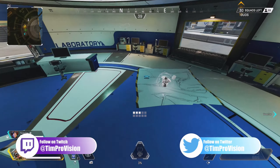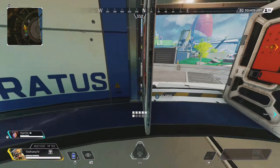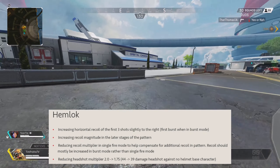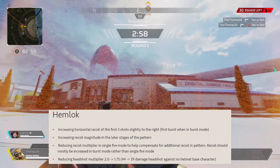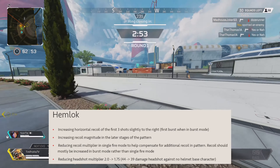If you're not familiar with the Hemlock in Season 7 of Apex, it did get a nerf from the previous season. Across the board it pretty much just has more recoil and the headshot damage multiplier was also reduced. However, for you Hemlock lovers out there, this thing still absolutely shreds.